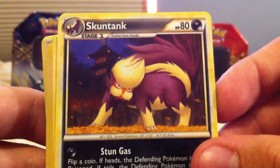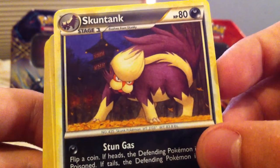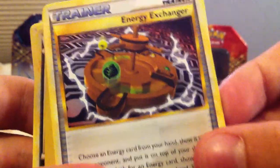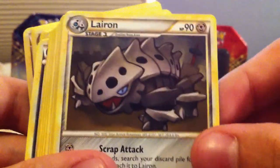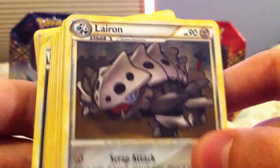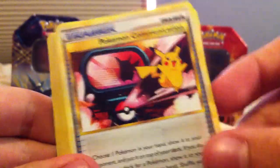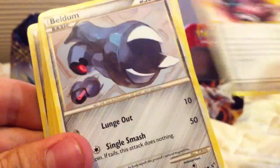Darkness Energy, Interviewer's Questions. Ooh, Skuntank — we actually don't have that one. I like that. Stunky, looks like a cat. Dog. Cat-dog! Darkness Energy, Energy Exchange, Stunky, Energy, Lairon — I have that one. Lairon, because I have Aron. And Pokemon Communication with a little Pikachu — that's a different one. So cool, I like that one.